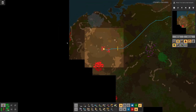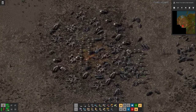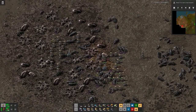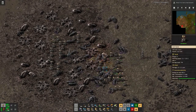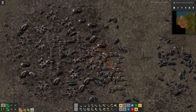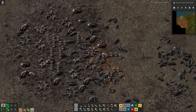We probably also want to clear out this edge here, which is probably more biters. Maybe I need a few more repair packs. Yes, let's pack everything up and go to the next nest.